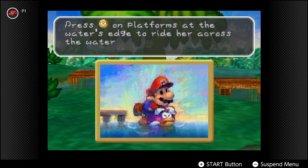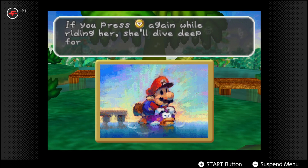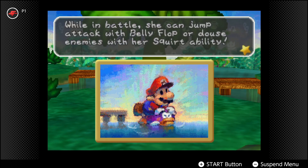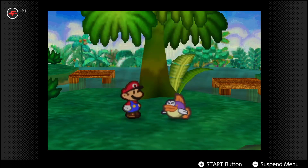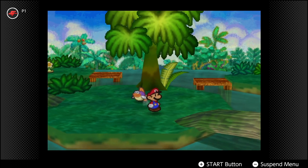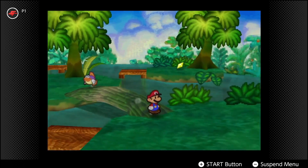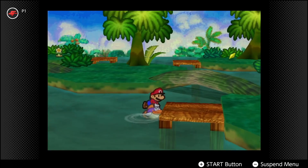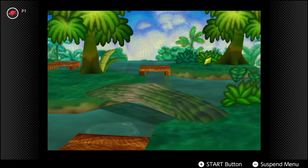Press down on platforms at the border's edge to ride Sushi across the water. If you press down again while riding her, she'll dive deep for a short time. While in battle, she can jump attack with a belly flop, or hit enemies with her squirt ability. Sounds a bit creepy, but we can swim over here - so let's go do that. And we can dive, which is nice.